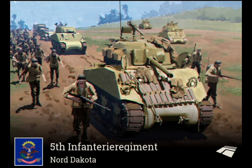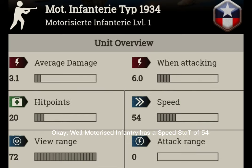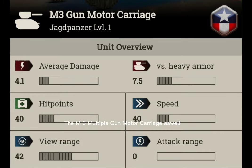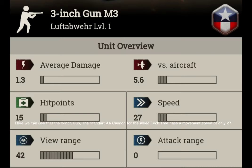Why isn't it as fast as it was before? Well, let's look at the stats again. Motorized infantry has a speed stat of 54, and the Sherman has a speed stat of 40. The M3 multiple gun motor carriage as well. And here is the answer: the three-inch gun, the standard AA cannon for the allied tech tree, has a movement speed of only 27. An army will always move at the speed of the slowest unit because they won't leave a unit behind.